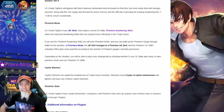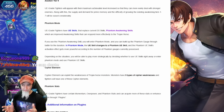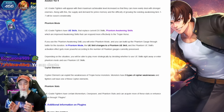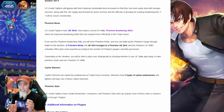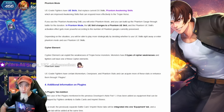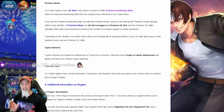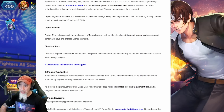Depending on the situation, you'll be able to play more strategically by deciding whether to use UE skills right away or enter phantom mode and use phantom UE skills. It looks like they're creating a game mode where we have to decide between those options. We're going to have to wait and see how difficult it actually is. Cypher elements can exploit the weaknesses of the trojan horse monsters — monsters have five types of cypher weaknesses, similar to how certain colors have damage buffs or decreased damage against other colors.